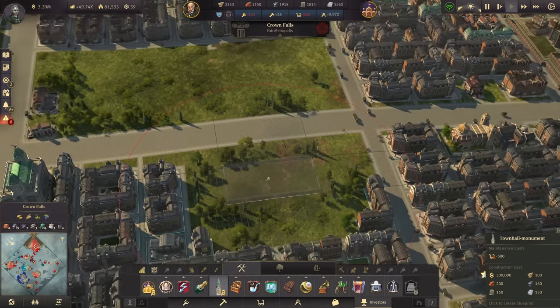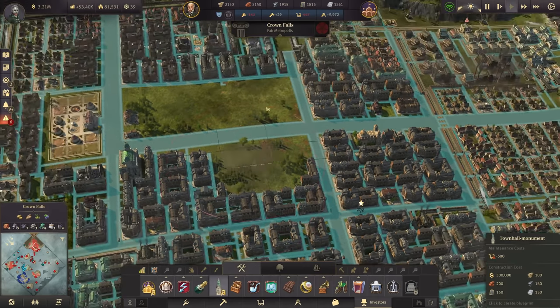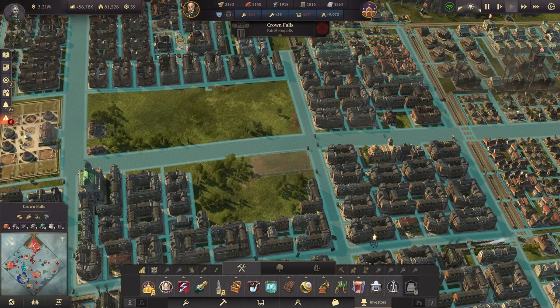There's another thing I would like to start in Crown Falls — my first monument. The town hall monument will probably be somewhere in the center. For the construction, let's just place it anywhere for now; we can still move it.